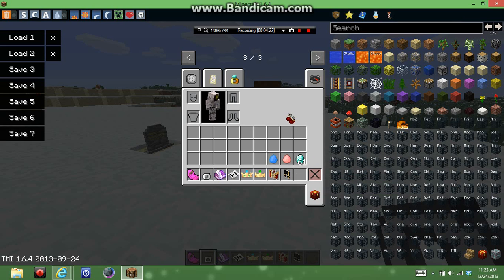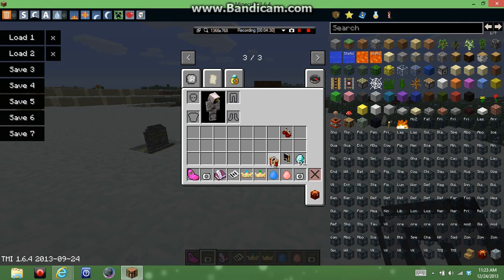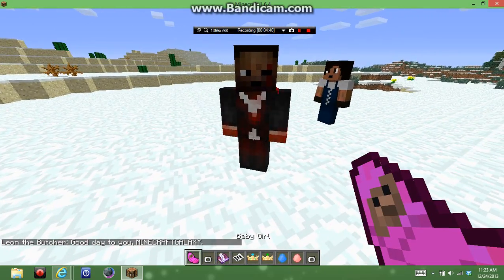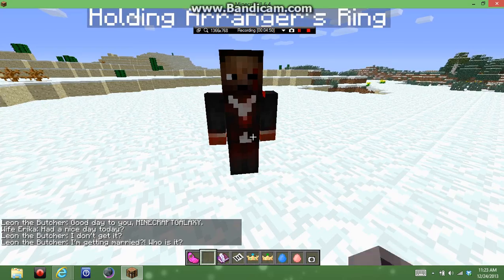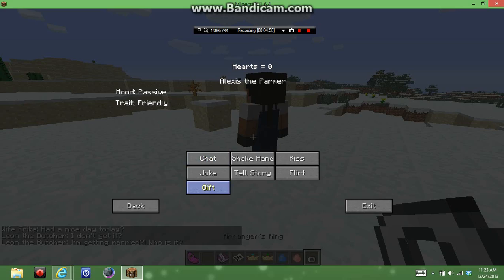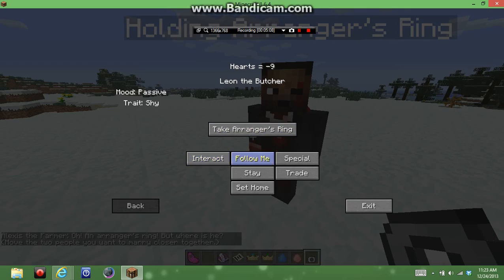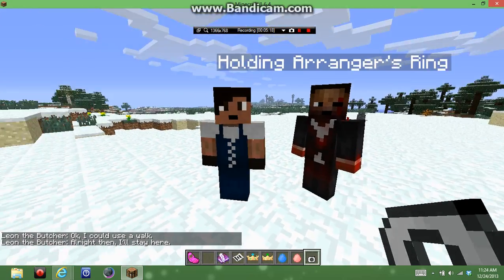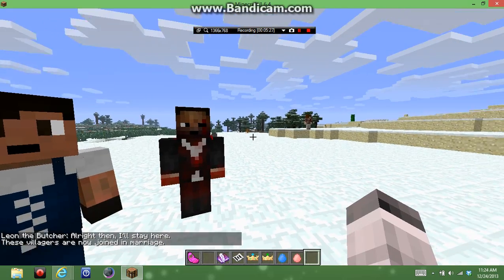So say for example, we did two villagers — you've got to give another villager ring. So we'll get these rings, and because there's only one person available right now, we'll get them married over here. Leon the butcher and whoever that is — we'll give him the ring. You give her the ring and he's like 'I'm getting married!' Then they arrange the ring. Follow me over here — stop, follow. Then I give her the ring. Okay, now they're married — Alexis the farmer. So that's a cool addition.